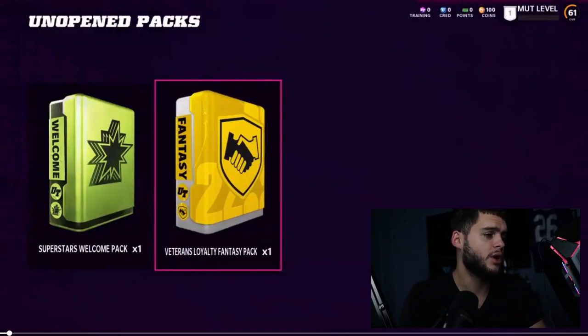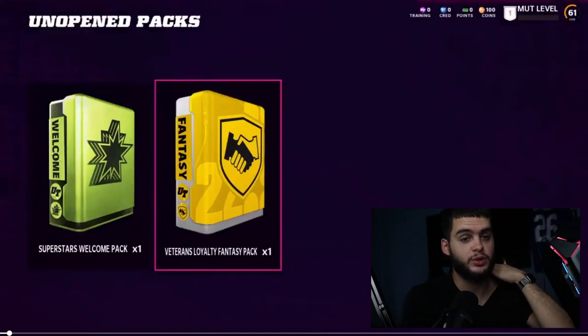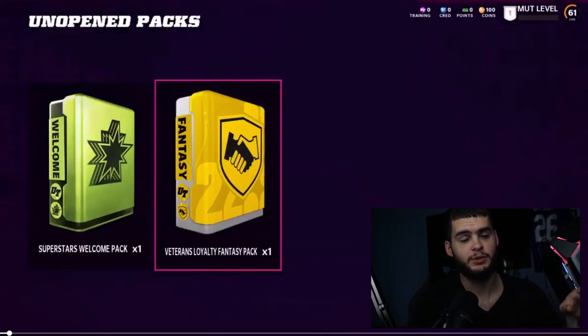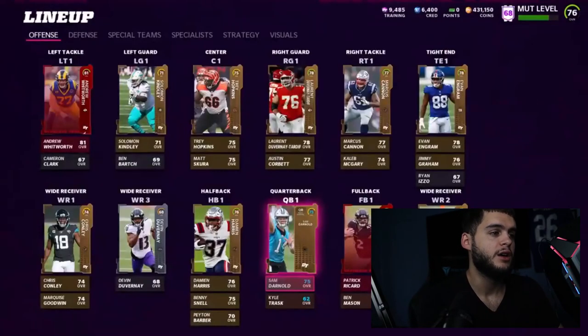Moving on to the Superstar Welcomes Pack, Veterans Loyalty Fantasy Pack — these are the packs you'll probably see early in the game, either at EA Access launch or day-one launch. They've announced that quick premiers will be day one, but superstars may not be until the launch night of the 20th, or the midnight release going into the 20th, which is when they drop the Superstars MVP.